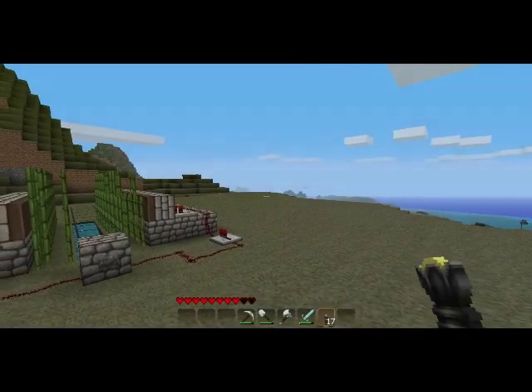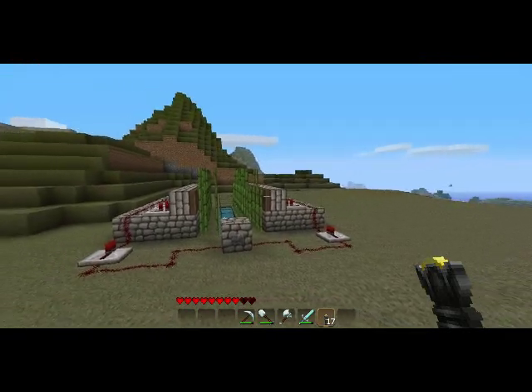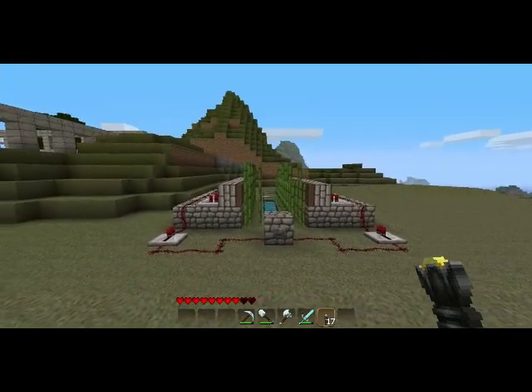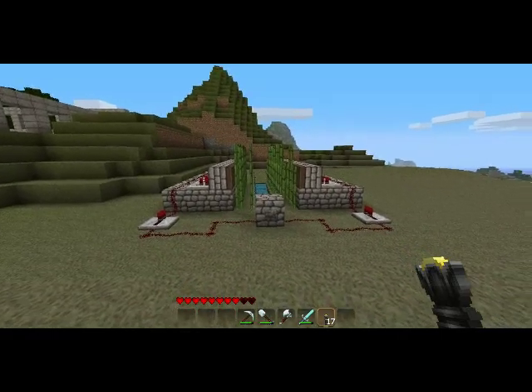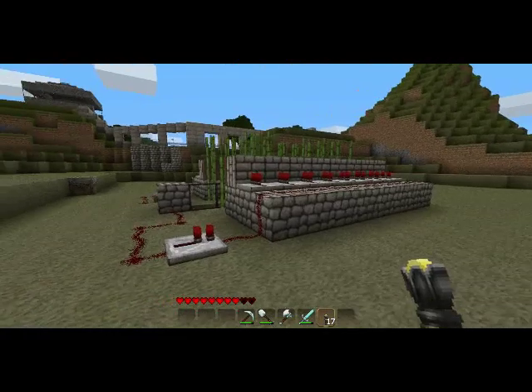Salut les noobs, aujourd'hui je vais vous expliquer comment réaliser une usine semi-automatique de récolte de cannes à sucre. La petite usine est combinée avec des pistons, ce qui permet la récolte automatique des cannes à sucre et ça évite de replanter les souches, donc c'est assez intéressant.